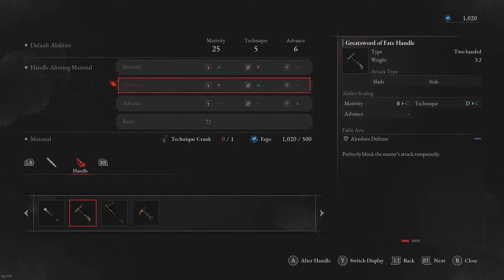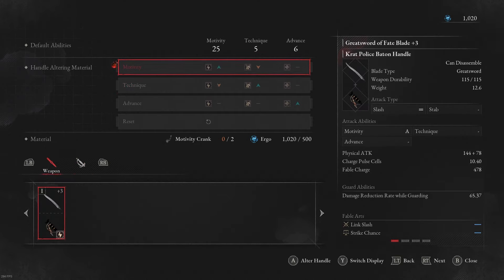If I take a glaive, for example, that is a weapon that's already a beaten technique. If I put a technique crank on it, it will infuse it with technique and will increase its scaling. The more you upgrade — the more motivity cranks you put into a handle — the more the scaling will increase.